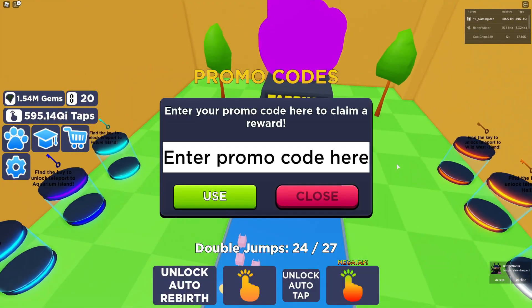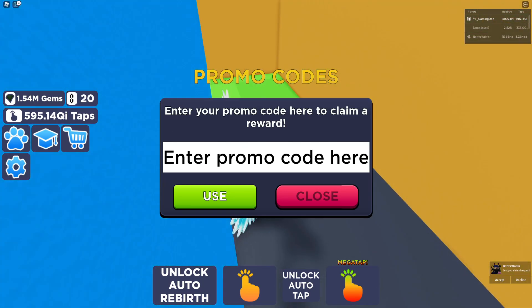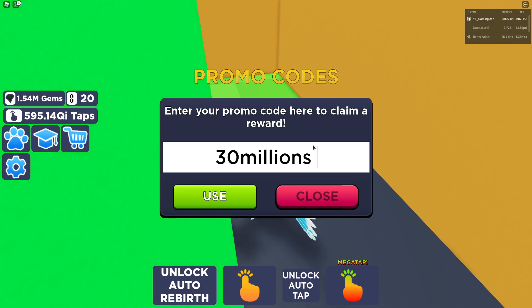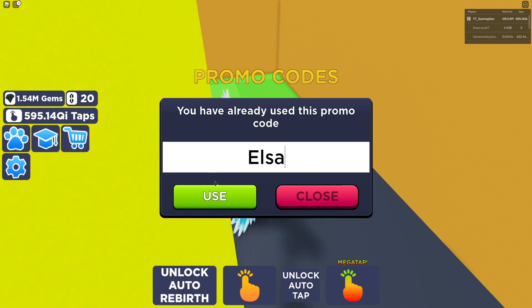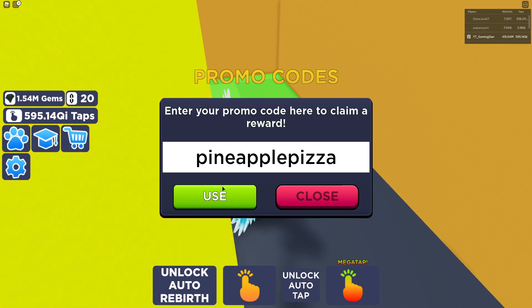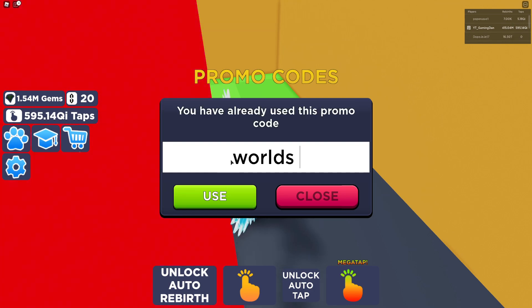Alright guys, it's time to get into these codes! The first code is '30millions' — let's go ahead and redeem this one. Next up, the code 'elsa' — let's redeem this one. Then guys, we have the code 'pineapple pizza' — go ahead and redeem that. And then we also have the code 'worlds'.